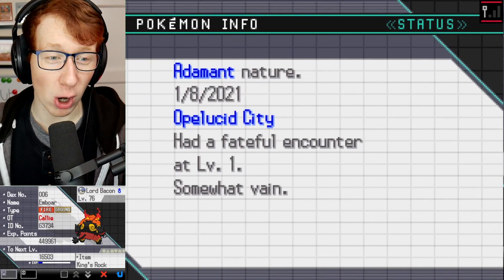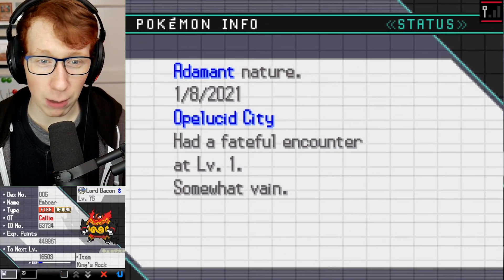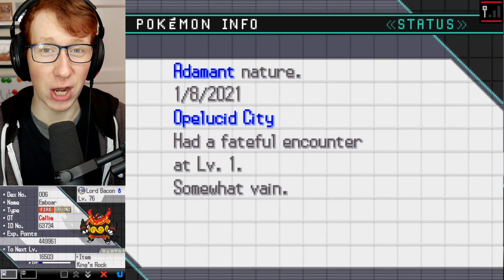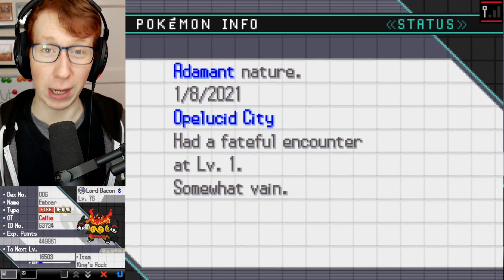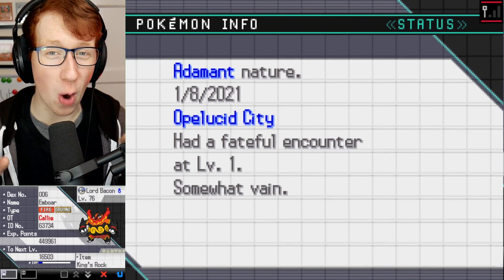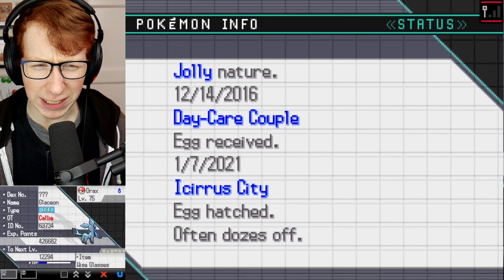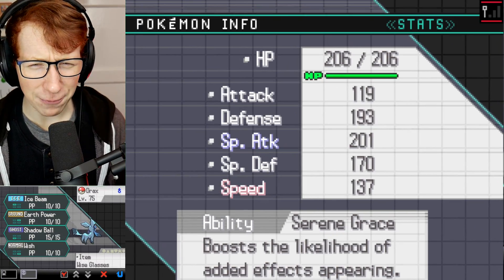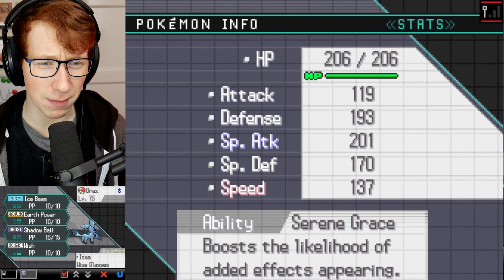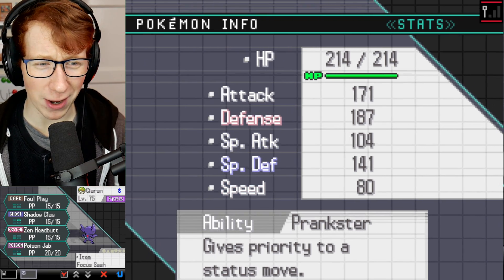Let's have a look at the team and see what they're rocking. This isn't my save, this is their save. They have Lord Bacon, an Emboar, which is actually a Fire-Ground type because we're playing Vault White - a difficulty-increased version of Pokémon White. It's a Drayano hack, and it's really, really hard - totally different to your normal game. We have Draxia, which is jolly-natured, which is really bad for a Glaceon. It does have Serene Grace, which is nice. It's holding Wise Glasses to boost special attack, but has a minus special attack nature, which is not great.